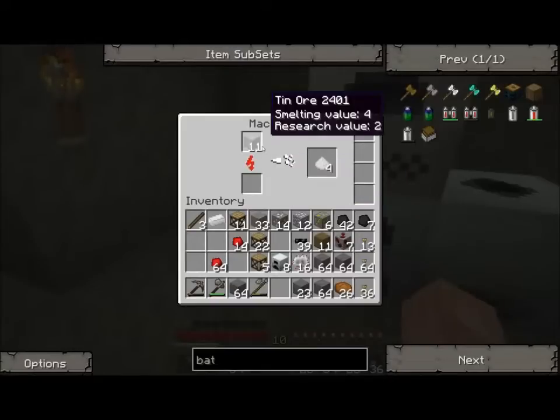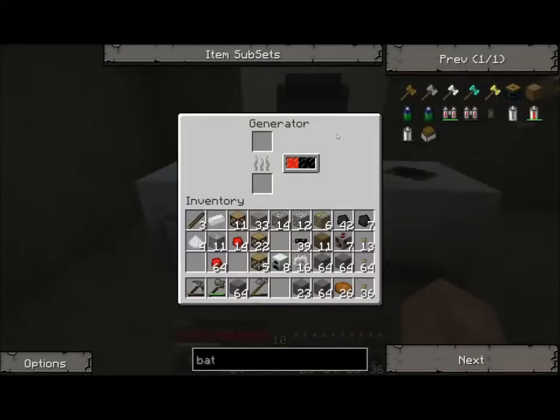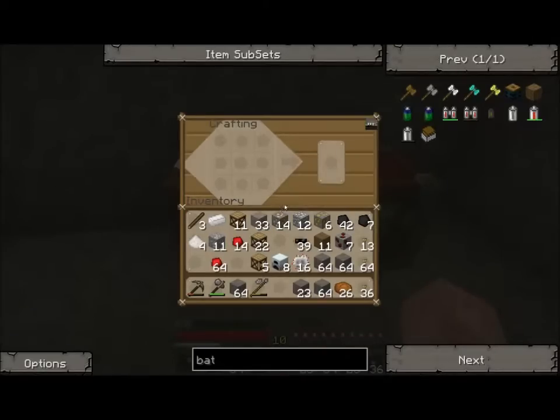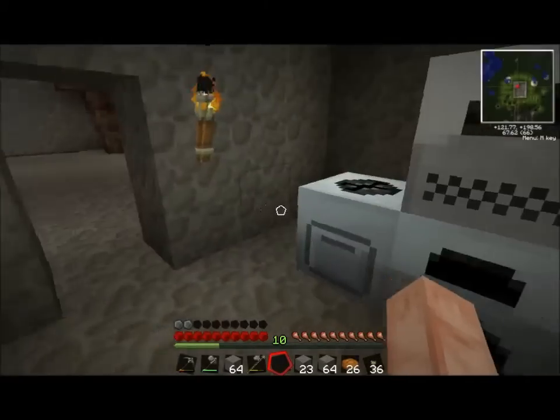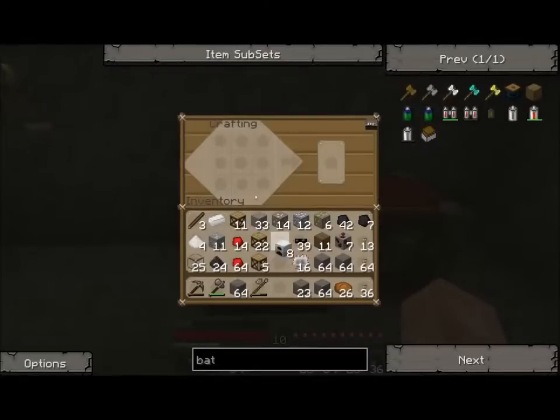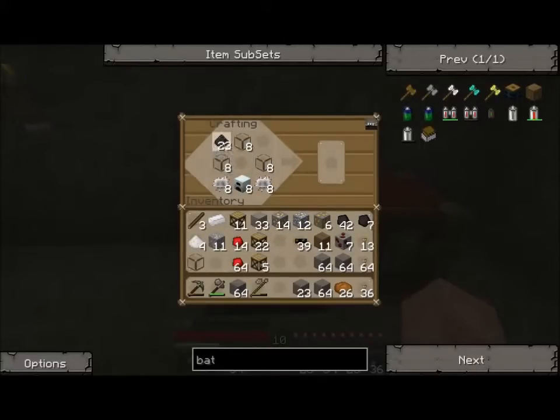I'm really confused. Best laid plans. So, a solar panel — we still need glass and coal dust. The generator goes here. We're going to make eight solar arrays. Electronic circuits on either side and we've got one extra glass. Glass, coal dust — we're going to make eight of these.